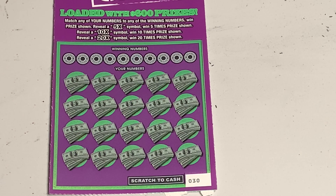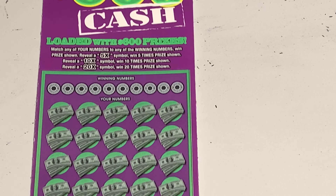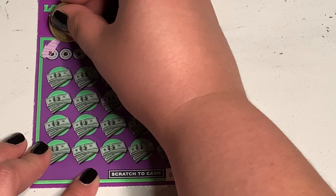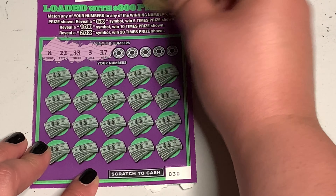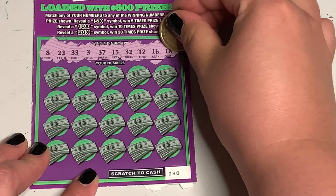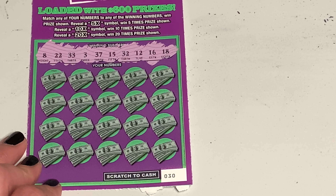We have one last ticket. I don't like to buy the higher tickets because when you lose it hits so hard, especially when you're just kind of rolling cash — like you have 10, you win 15, you spend 15, you win 20 — you're rolling it and you don't want to lose it. So we have won $600 cash, loaded with $600 prizes. I won $40 on this one last time. The symbols are 10x, 5x, 10x, 20x. Our numbers are 8, 22, 33, 3, 37, 15, 32, 12, 16, and 18.